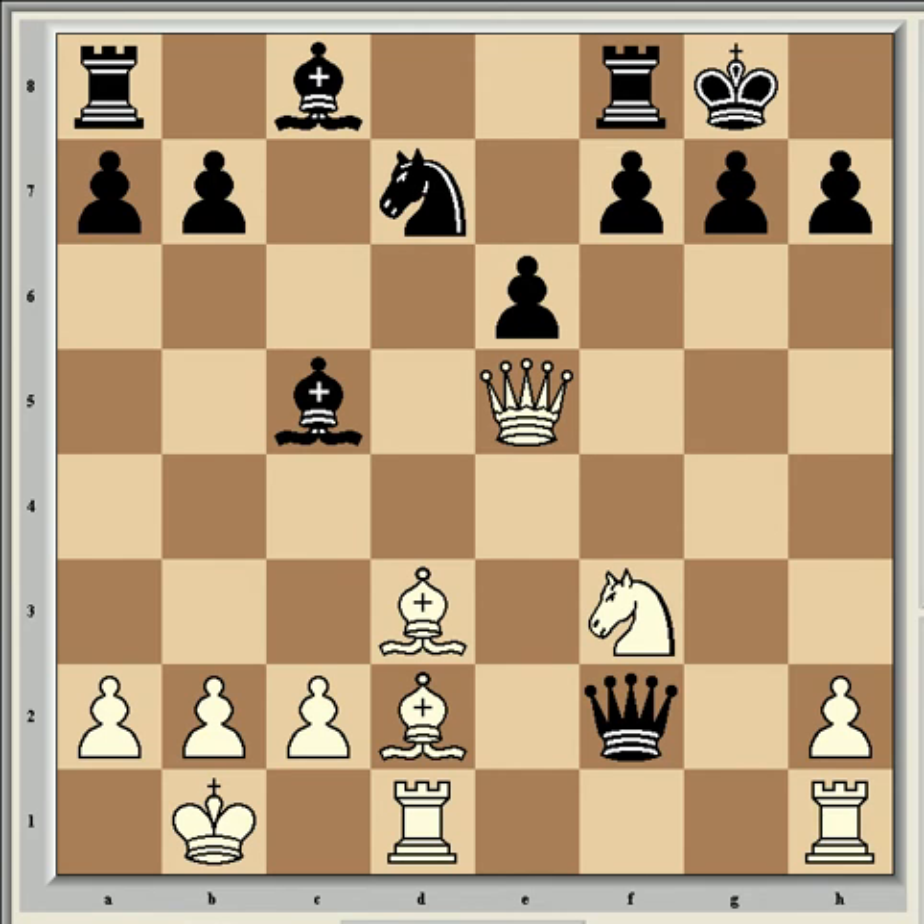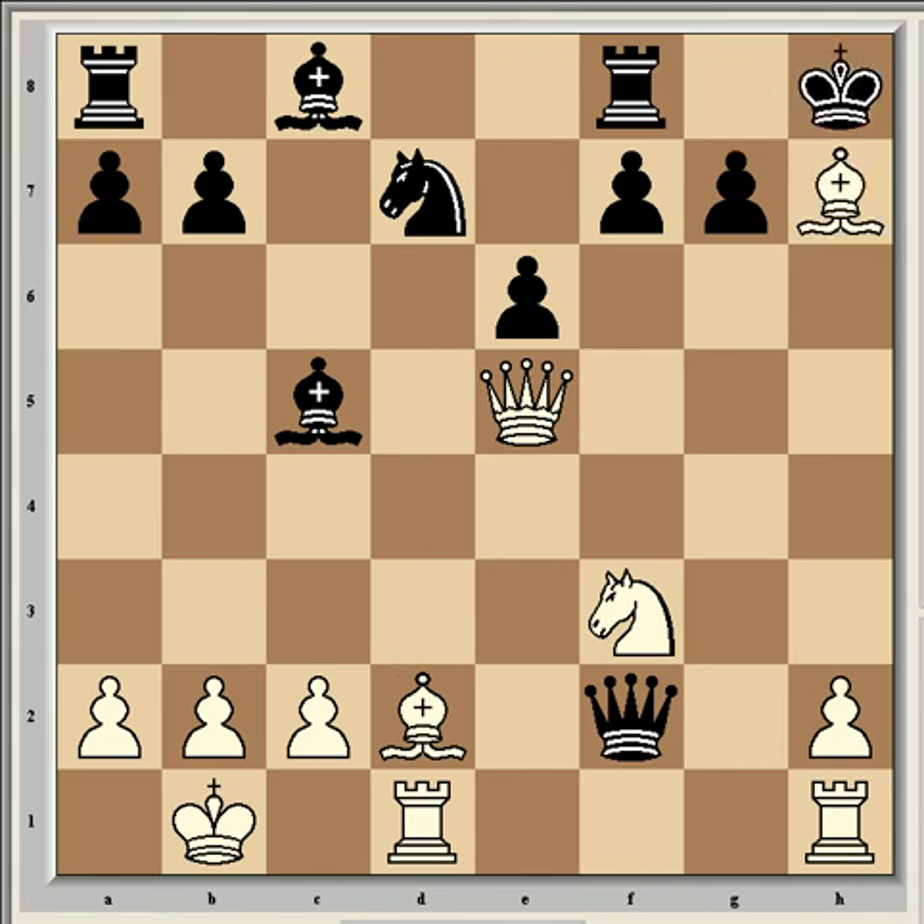With bishop takes h7, and after king takes h7, he gets to move his queen with tempo and generate more threats. The bishop sacrifice really has to be accepted here. After bishop takes h7, if king h8, then queen g3 is strong. It would be unwise for Van Whaley to exchange queens because it will result in an open h-file, which is going to be dangerous against the black king. So say knight f6.